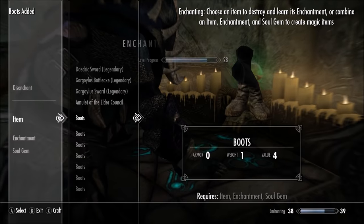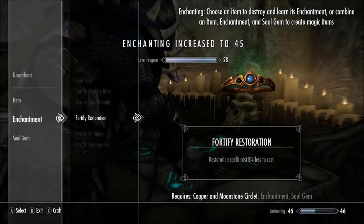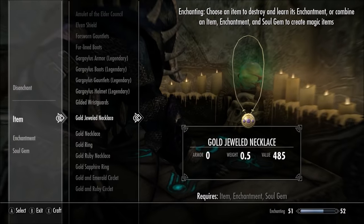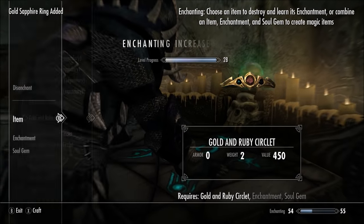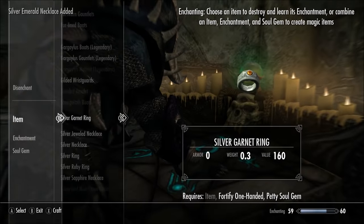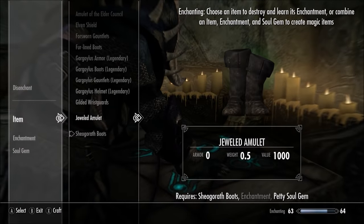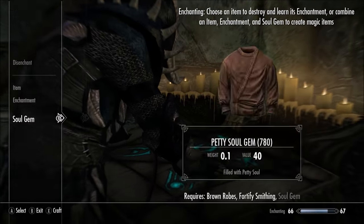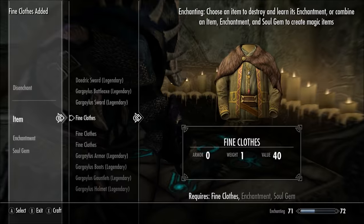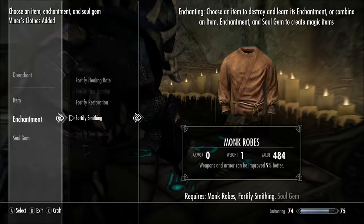You're going to want to end up using all your soul gems for this. I collected a bunch of items — boots, clothes, random jewelry — and you want to bring them to an enchantment table and use your new enchantments. You can get a bunch of free items from that Dawnstar chest, or grab crappy items by finding them all over Skyrim. Once you have a ton of items, probably at least a hundred, come to the enchantment table and enchant them all at once.